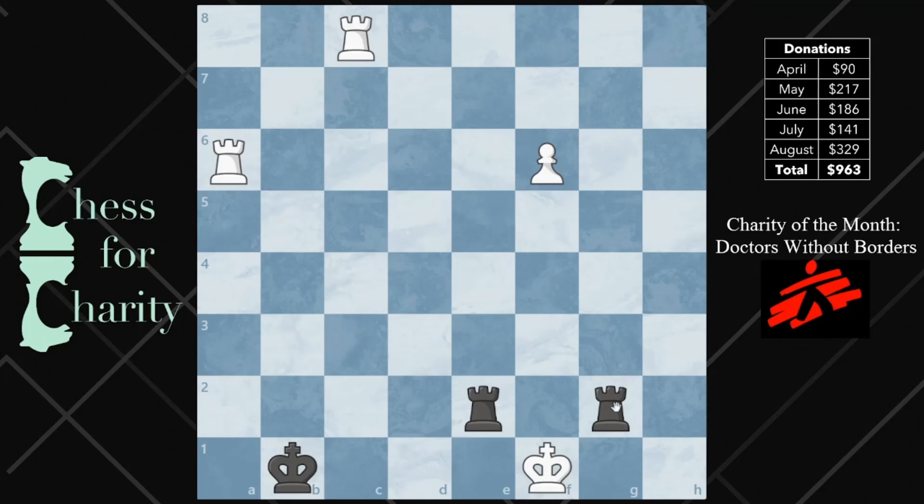One thing you should note is, like I said at the beginning, you can just check and check. If they just go back and forth, you'll check — it's going to be a draw. They don't have to do it that way; they can run this way, but you get the idea.